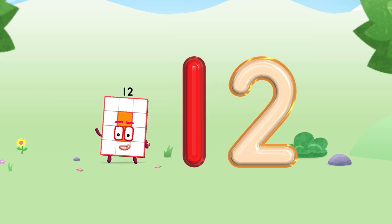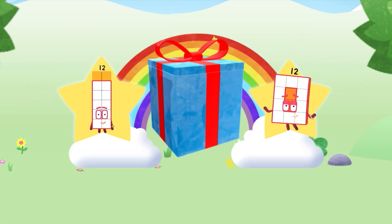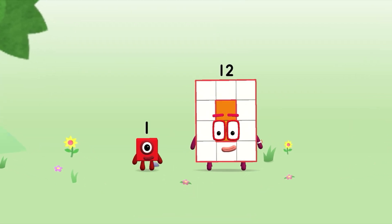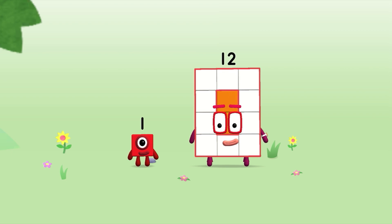Spot on! Well done! You've unlocked a sticker. You're about to meet number block thirteen. Can you add one to twelve and make number block thirteen?